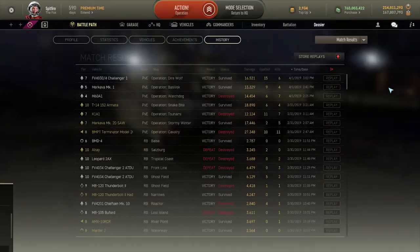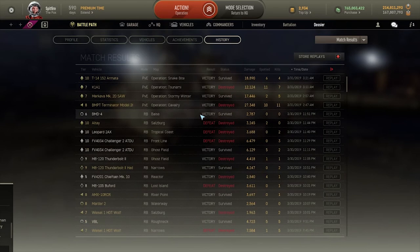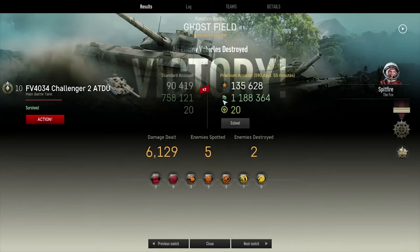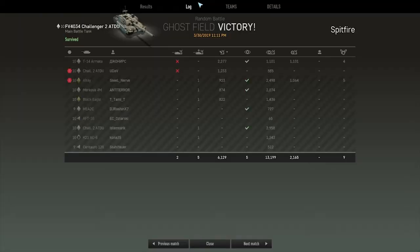After shutting the game off and back on again — let's have a look at how that game went. I got a Scout's Crest from taking point, which meant I got rewarded a ton of credits. In the end I did 13,199 spotting damage with an average of one shot done to each of these guys.